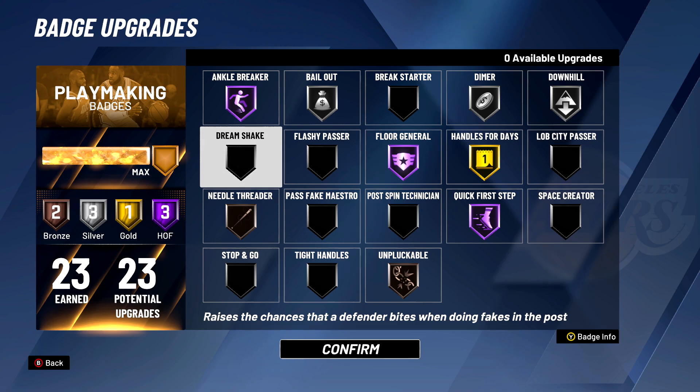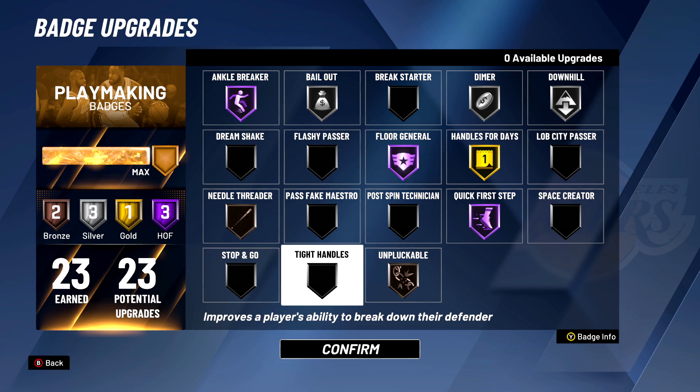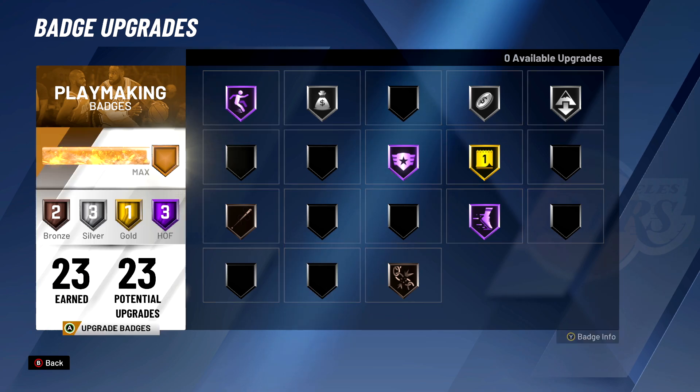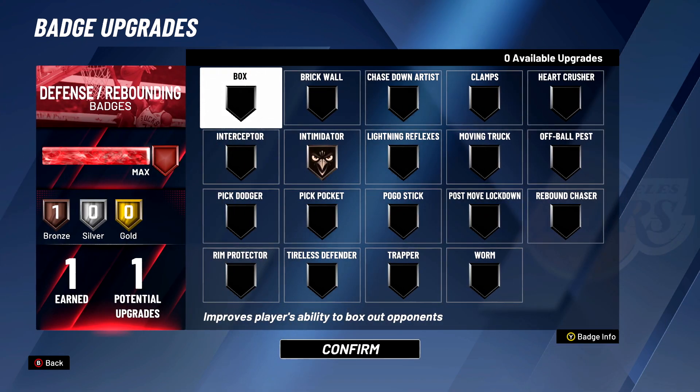For playmaking, I got Hall of Fame Ankle Breaker, Silver Bailout, Silver Dimer, Silver Downhill, Hall of Fame Floor General, Gold Handles for Days, Hall of Fame Quick First Step, and Bronze Unpluckable. Some people are probably wondering why I don't have Tight Handles — you'll see when I play, I don't really dribble cheese too much. For defense, I unfortunately only have one badge: Bronze Intimidator.